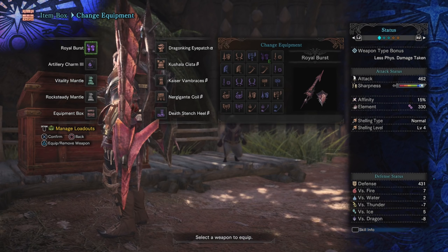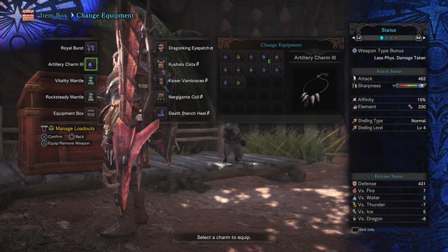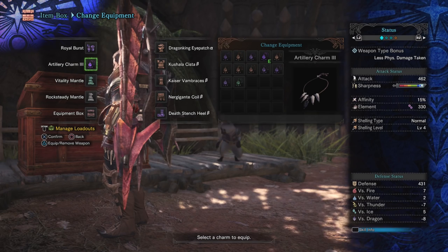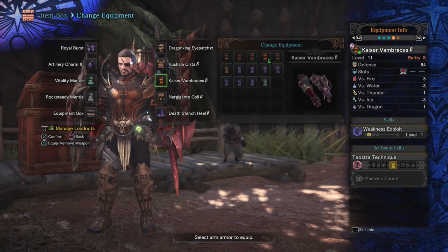Moving on — Artillery Charm 3. Definitely going to need this. It's going to be a 30% boost to our shell damage, in addition to reducing the cooldown on Wyvern's Fire by 50%, which means instead of saving it for wake up, you could start battles with it, drop it in the middle of battles, and still have it ready to go for a wake up. Moving on: Dragon King Eyepatch for some points in Weakness Exploit, Kulve Taroth Armor and Death Stench Shield Beta for points in Handicraft, Kaiser Vambraces Beta for Weakness Exploit, and then Nergigante Coil Beta for some attack.